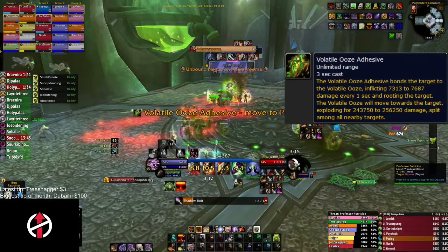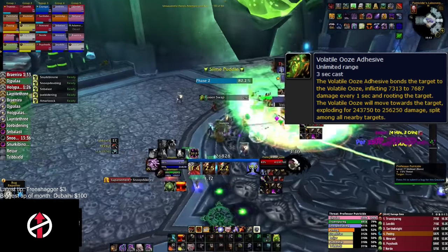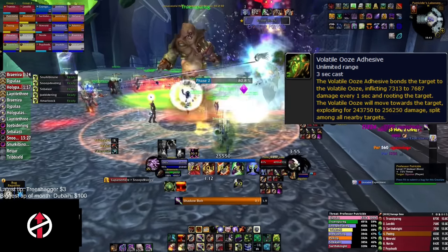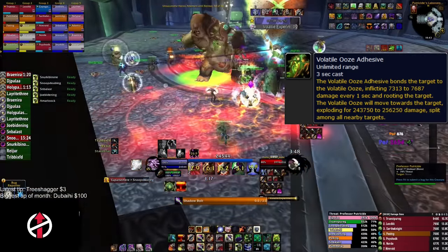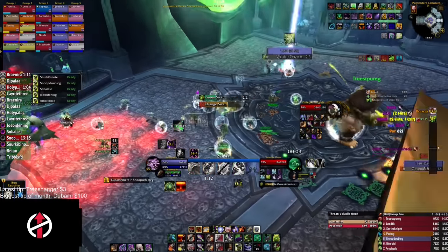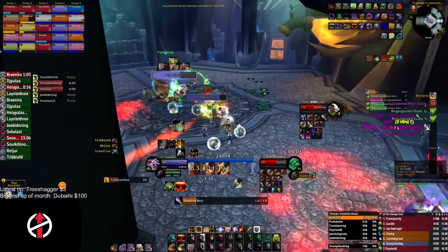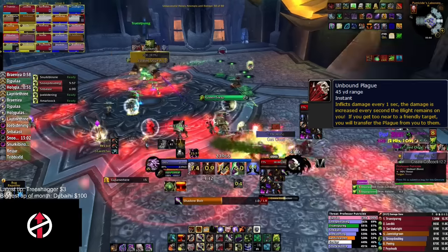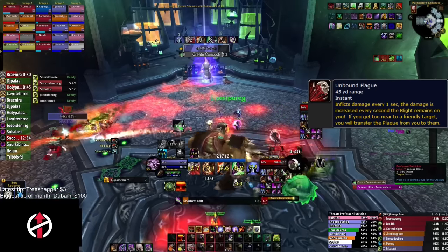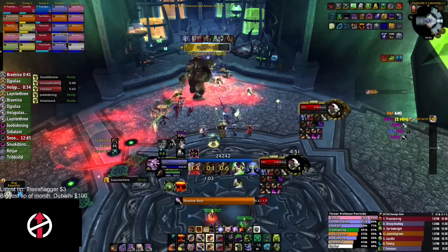The Volatile Ooze will fixate on a target, root it, and move toward it. When it reaches its target it will explode dealing roughly 250,000 damage split among every raid member hit. You cannot slow the ooze — only the Mutated Abomination can. Warlocks can preplace a portal to extend the time before it hits, and all warlocks should have a portal in the same position so when it targets a warlock, everyone knows where to go. Putricide also casts Unbound Plague, which increases damage taken the longer you have it and jumps to nearby players. We handle this by soulstoning a designated player and having them take the plague out and die alone, cycling through all soul stones.